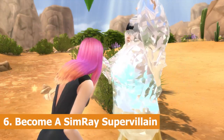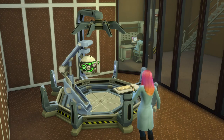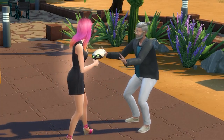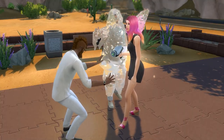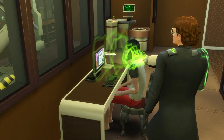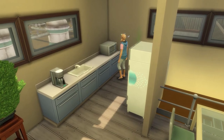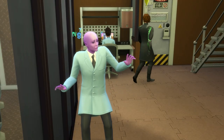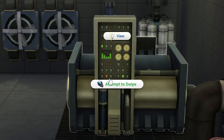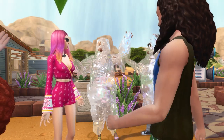The sixth idea is to make a SimRay supervillain. You can make the SimRay on the invention constructor, which can be done at level 2 of the scientist career, and this can be used to freeze other sims, making it the perfect object for a villain to cause chaos. At levels 4 through 9 of the scientist career, you'll unlock a range of mind control options that you can upgrade your SimRay with. With these upgrades you can use the SimRay to change the target sim's clothes, as well as make them clean, sit, eat, sleep, and even panic. Giving this object to a sim who has the kleptomaniac trait — which allows them to literally steal objects from other lots — as well as potentially the evil trait, is a really awesome way to bring a supervillain to life.